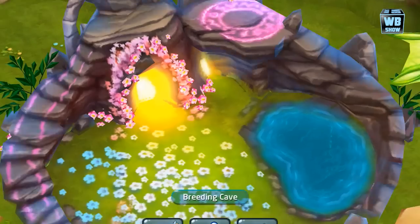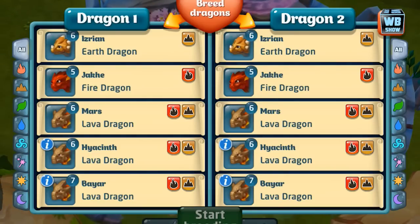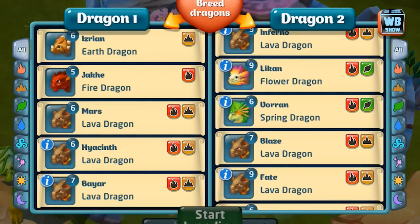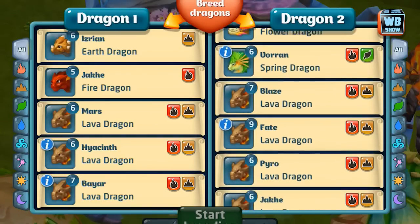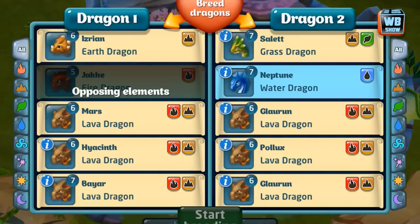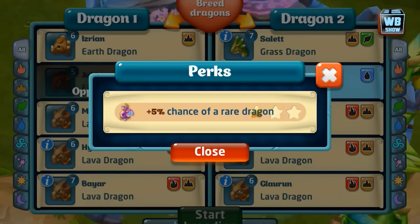What I used in this video is the water dragon and the lava dragon. The water dragon has a 15% chance of getting rare dragons, and the steam dragon is a rare dragon.